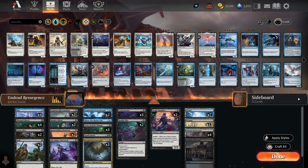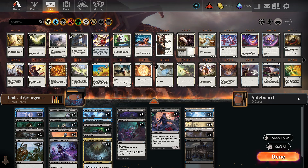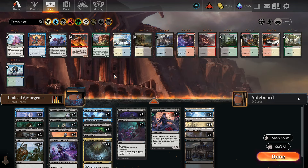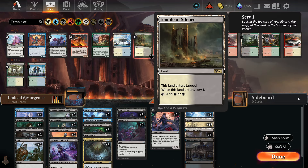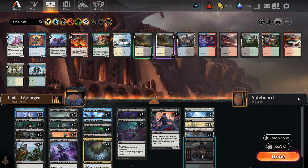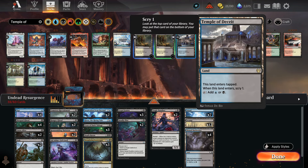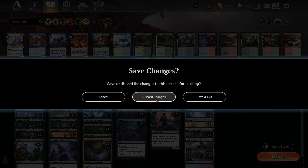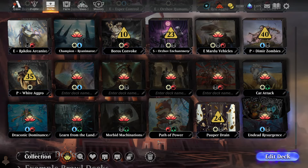Don't hit the craft button. I know it feels weird to get free decks and then they're incomplete, but it's probably because you already have four copies. For me, I have all the temples in all of them — I have four of all the temples already — so all of mine are incomplete. But I shouldn't craft them; I should just swap out the old version. There we go. Just do that for all your decks.